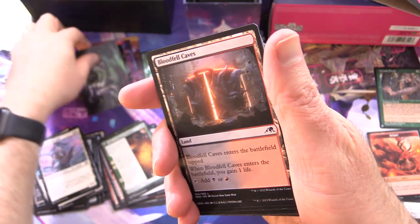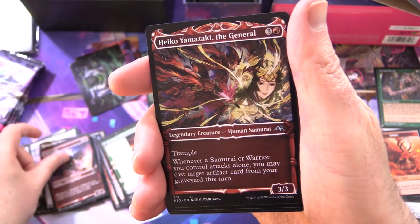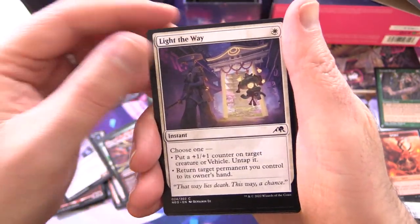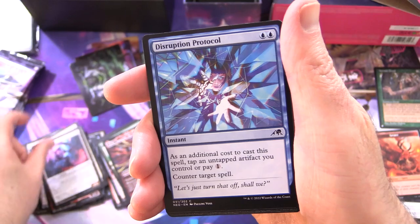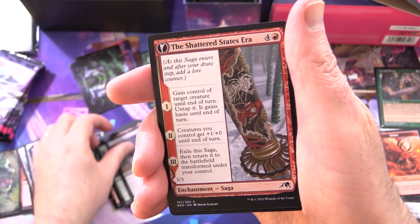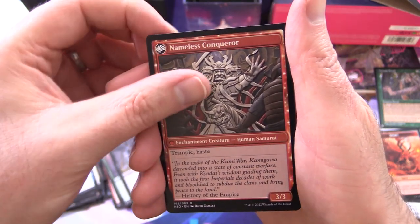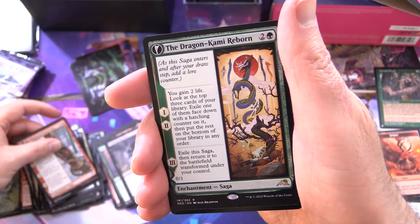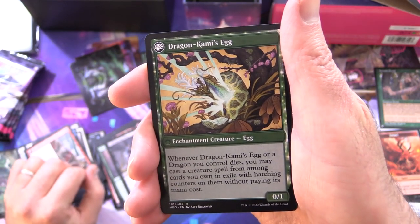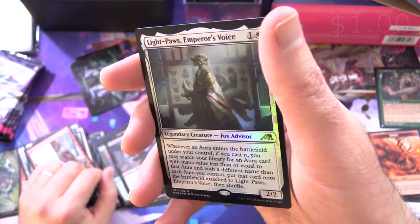It is Towering Might and Bloodfell Caves, Aki Ronin Goblin Samurai, Heiko Yamazaki the General, Thunderstool Colossus, Light the Way, Brute Suit, Disruption Protocol, Historian's Wisdom, Unforgiving One, The Shattered States Era — another Enchantment Saga — Nameless Conqueror on the other side. Dragon Kami Reborn is the rare, and on the other side Dragon Kami's Egg.